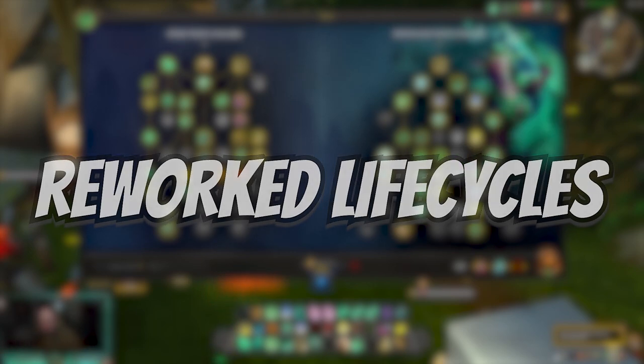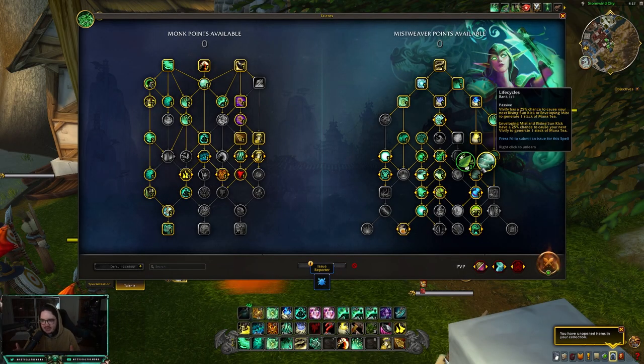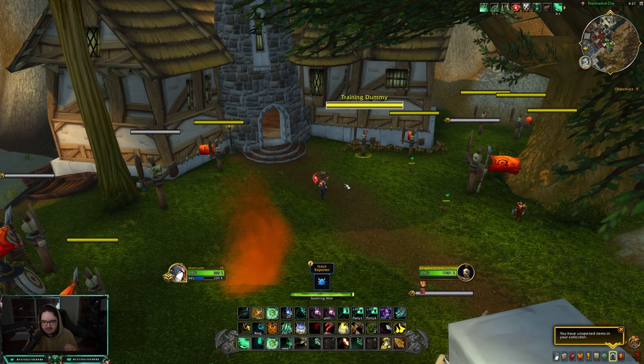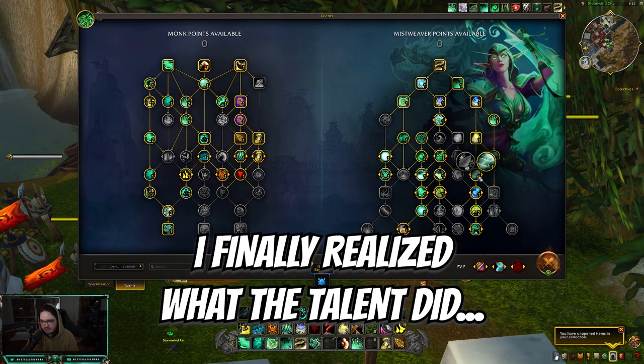Life Cycles has also been reworked - your Vivify has a 25% chance to cause your next Rising Sun Kick or Enveloping Mist to generate one stack of Mana Tea. And your Enveloping Mist and Rising Sun Kick have a 25% chance to cause your next Vivify to generate one stack of Mana Tea. I was very confused about this talent at first but it makes perfect sense - though it's still a little weird.